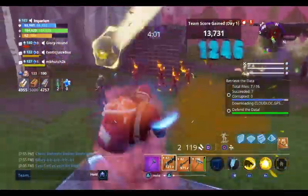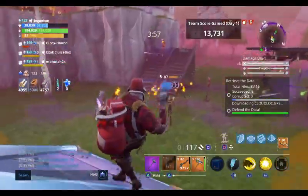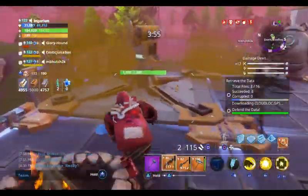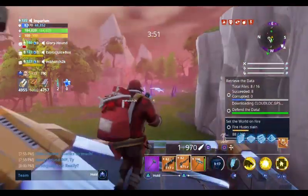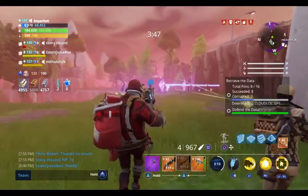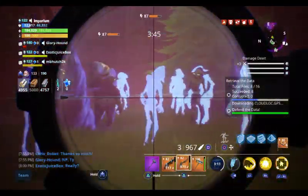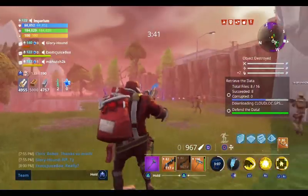Hello guys, Crowbar here, and today I'll be reviewing Blitzenbase Kyle. How do you obtain him? He was available through Llamas and the Event Quest last Christmas and the Birthday Llamas earlier this year. With some luck, he'll be back in this year's Christmas event, or more likely next year's Birthday Llamas. In any case, let's get on with the review.